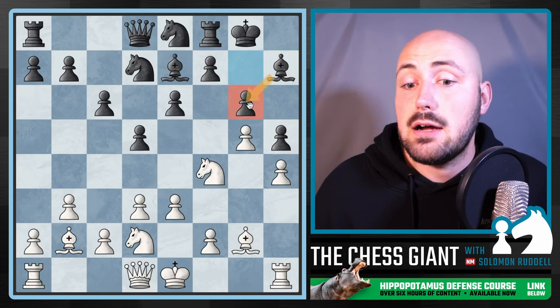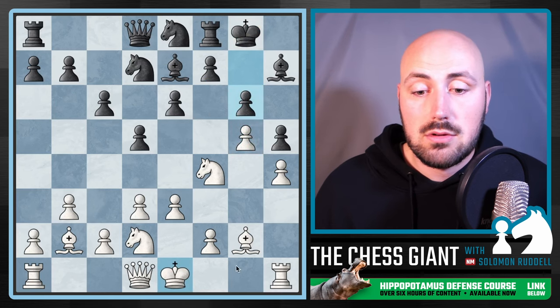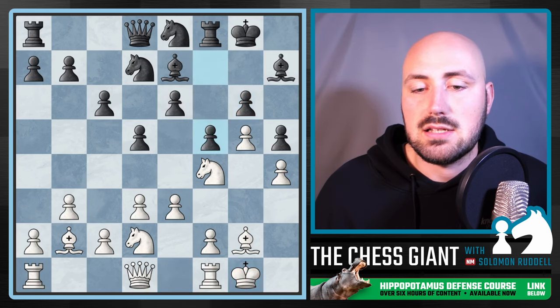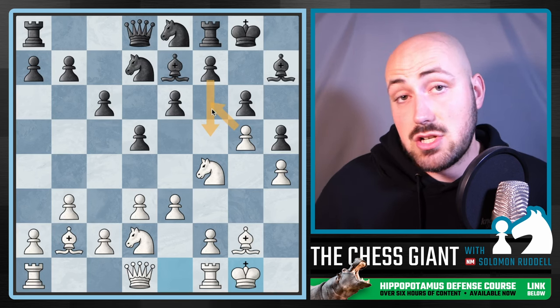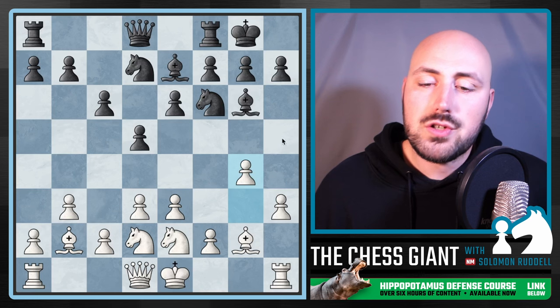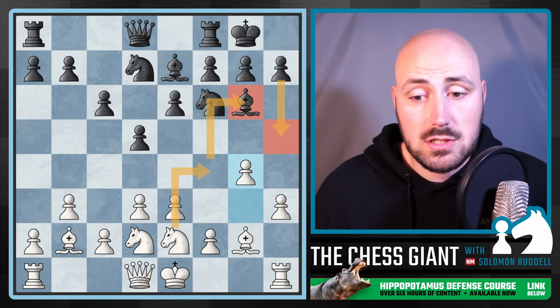The only way this bishop can ever get out is by going to g8 and pushing this pawn. But we talked about this — in this kind of setup f5 is very weakening to black. Let's say we play castling kingside, f5 — boom, e6 is hanging. They've got to figure out e6, and also whether it's okay for us to play a passed pawn. There's just a whole bunch of issues there for black. So I play the move g4. Usually I'm worried about h5, but in this position that bishop there — we can attack it, double up black's pawns, mess up their pawn structure. We're in the driver's seat here.